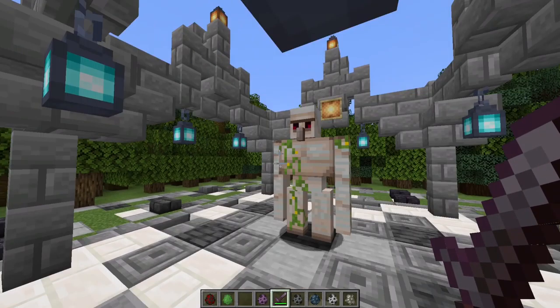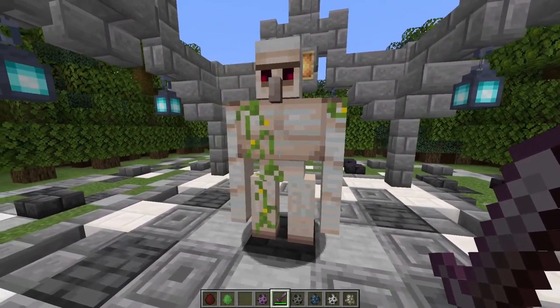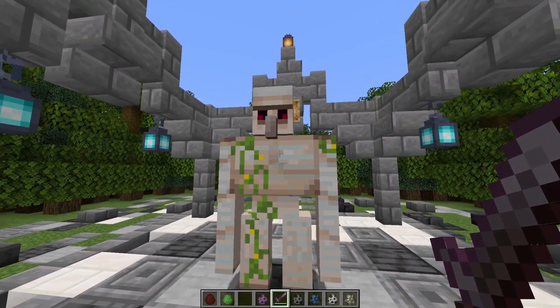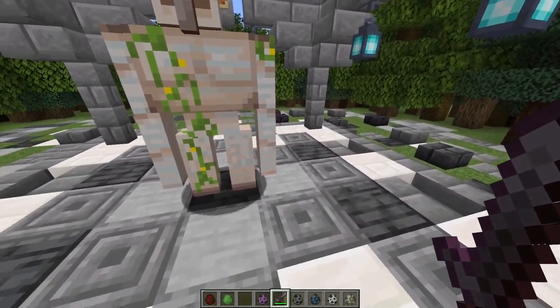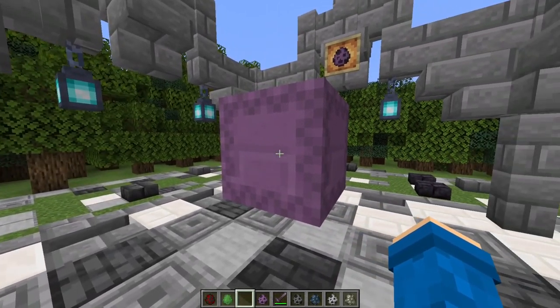The iron golem is a really cool mob — it is the villager's defense and you can use it to get iron if you want to. I'm gonna give it a 9 out of 10. It has a lot of health and it also does a lot of damage.